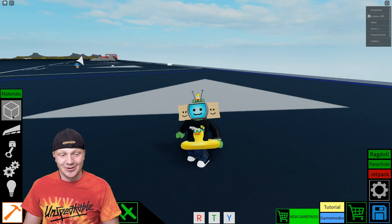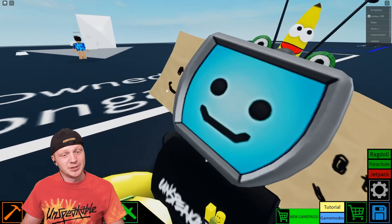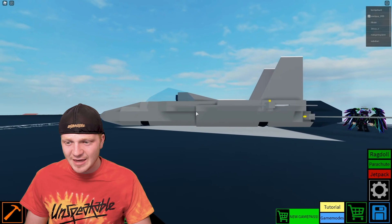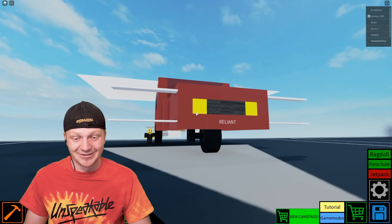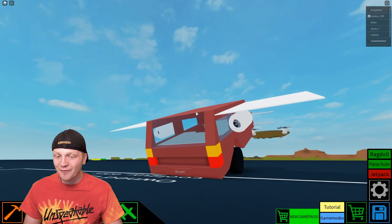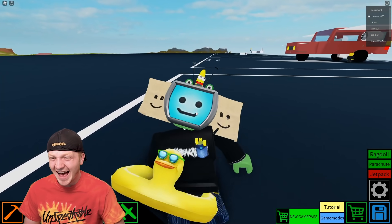Now we're actually going to build a jet, so we're going to use engines that are way more powerful than that propeller engine. Look at this — large jet engine, huge jet engine! Before we become an engineer and build our plane, I want to see what other people are building for inspiration. Look at this fighter jet — two jet engines on the back, crazy wings. You can really build anything. That car idea is sick, but it went right off the cliff — maybe we shouldn't build a car.